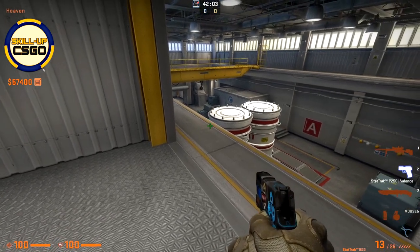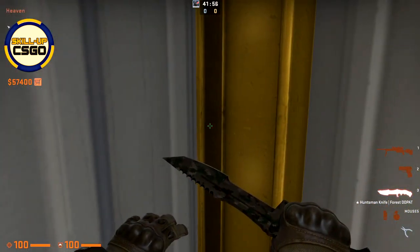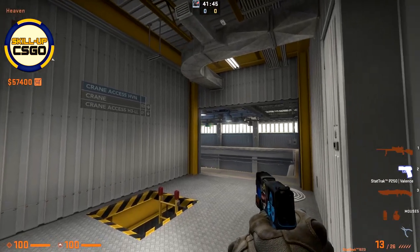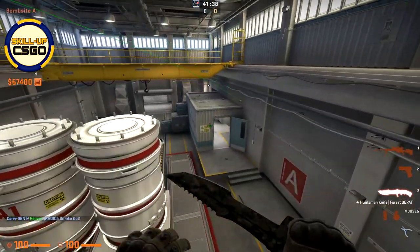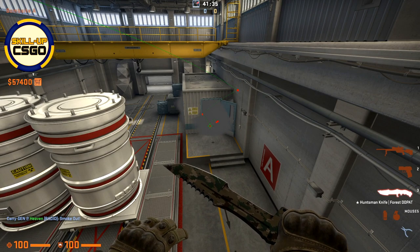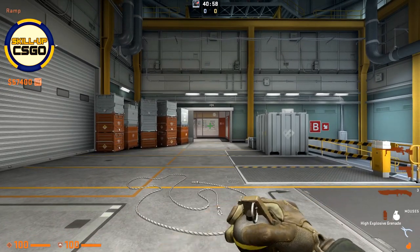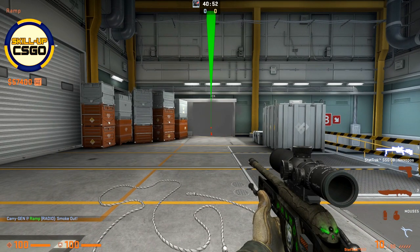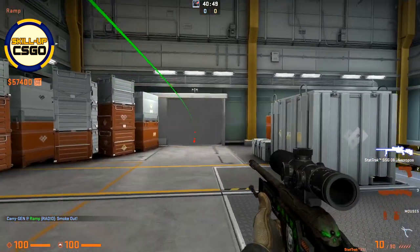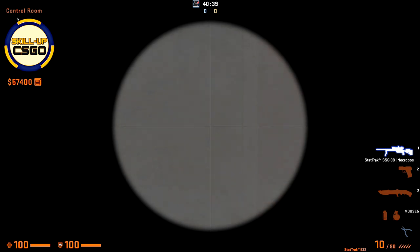In case you are playing at A heaven and you would like to throw a perfect smoke towards A heaven without even peeking, simply come towards this corner right there. Then aim slightly below this lamp and just throw your smoke. Voila. When you are CT and you want to perfectly block this entrance with the smoke, simply aim towards the middle of this big square window and slightly run through your smoke. You can see the entrance is perfectly blocked on all edges — there is actually no gap by which the enemy can peek towards your ramp player or even towards you.